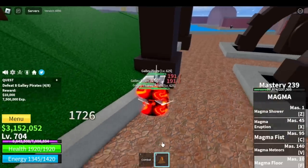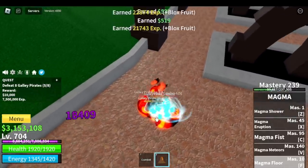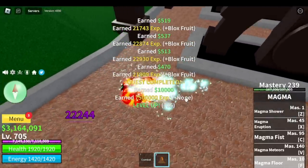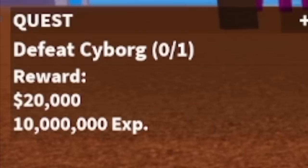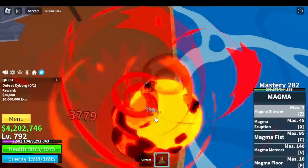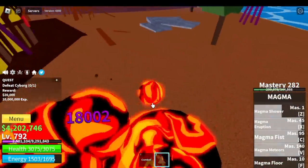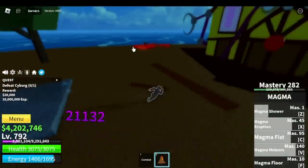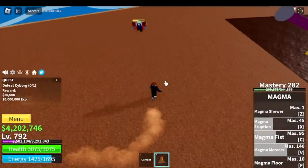To not get bored grinding, you can use your other skills, just like the F-Skill. This is one of the fruits I suggest for defeating the boss here — Cyborg at 675. You can server hop and defeat this one, because you can burst damage and kill this boss easily. The damage output is really high compared to other fruits.